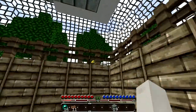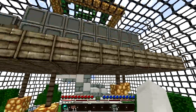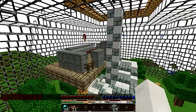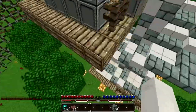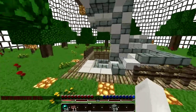Up here's just a general nice area. And up here is the donor shop, which I'm not allowed to go in because I'm not a donor. As you can see you can buy things like anvils and mob spawners in here. It's actually a generally good idea to donate because there's a lot of stuff you can get.